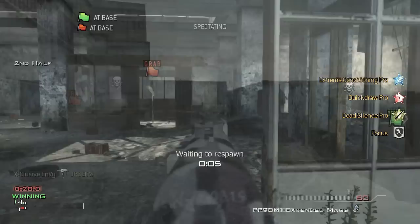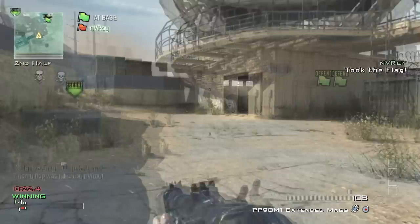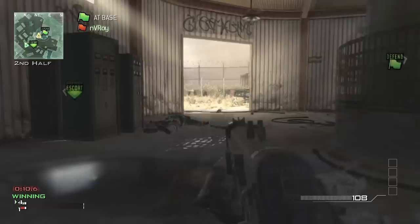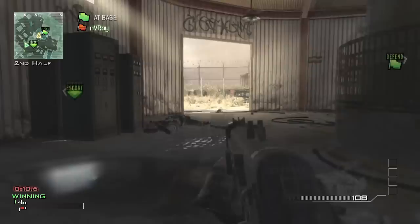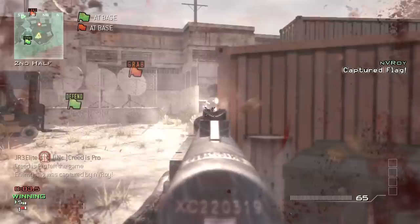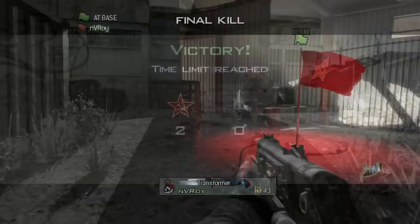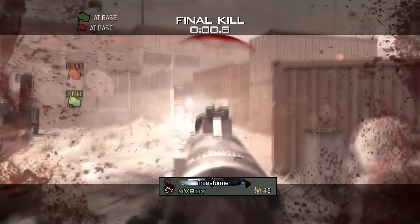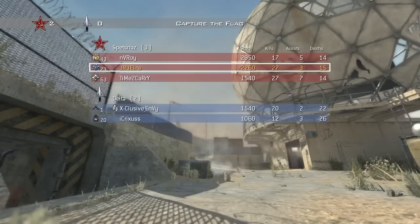I think I covered almost everything. For perks, you can see on the right side right now: Extreme Conditioning, Quick Draw, Dead Silence, and Focus. Focus — I don't use it on my PP90 because I like getting long-range kills. Just play comfortable with whatever proficiency you want. You have to have certain perks — Extreme Conditioning unless you're a slayer, then you want Sleight of Hand. One person left on this match, and that's the score. Thanks for watching — subscribe or like!